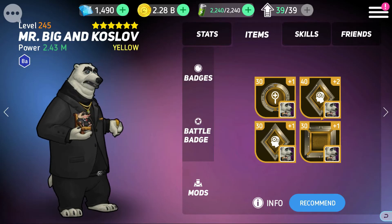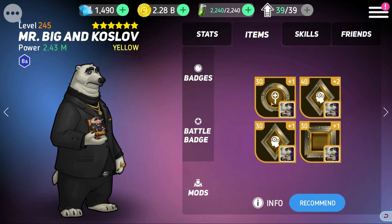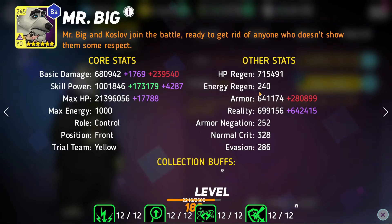They just don't give very many green or blue skill mods, so that's what I've done so far. For the other two mod slots, you could give him armor or reality. Looking at Mr. Big's stats, he's got pretty even armor and reality, so you could do whichever you're feeling. I personally went with reality since he has slightly higher reality, and with the red skill he gets armor anyway, which evens things out.